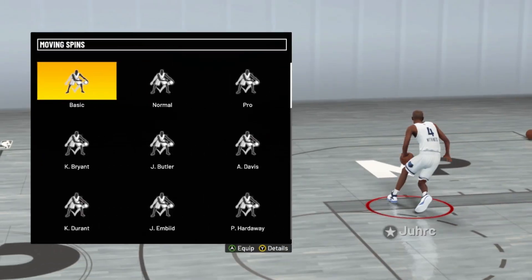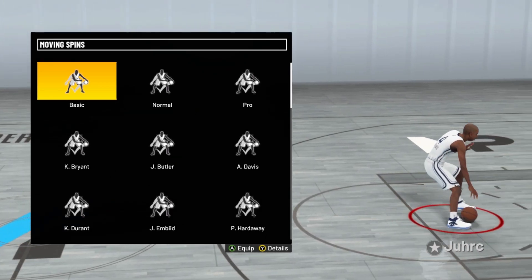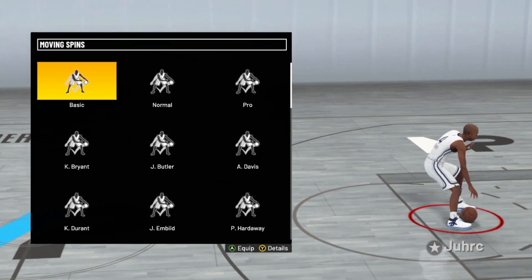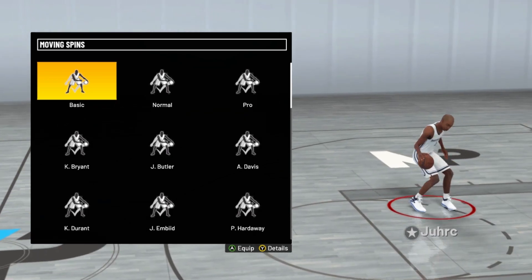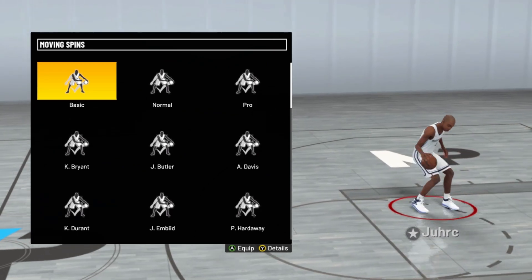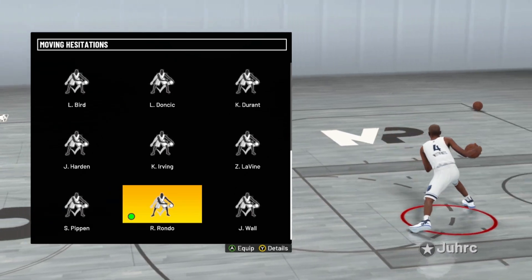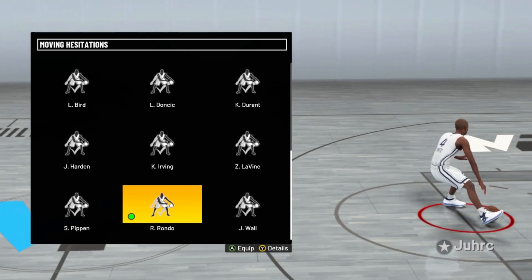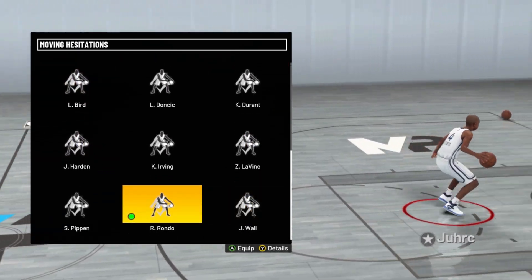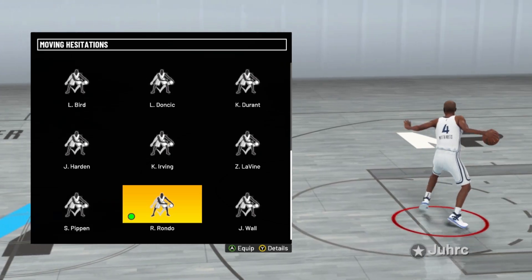For moving spin, make sure you put on the basic one. Moving spin basic is just so clean — the little steezo feel to it. I'm going to recommend Moving Spin Basic because that's the best one out right now that I know of. For the moving hesitation, I'm going to go with Rajon Rondo. Just look at it — these other ones don't compare to Rajon Rondo. I think this move right here creates a lot of space and it's very different from the others. So make sure you put on Rajon Rondo.